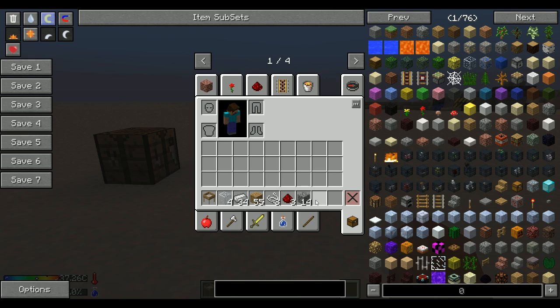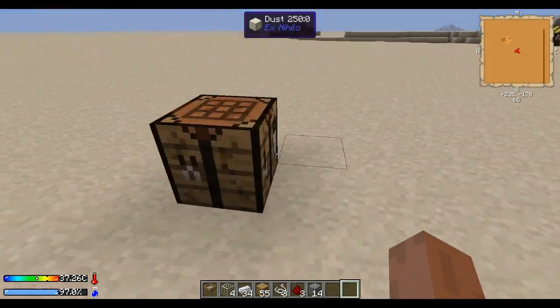And then if you give it dust, it's going to produce items for you. Like I said, it's not super efficient, and it's not super cheap — you need a bit more than a stack of iron, and you also need 14 cobblestone and 4 glass. Those are probably the worst parts, but compared to the autonomous activator, it's nothing.